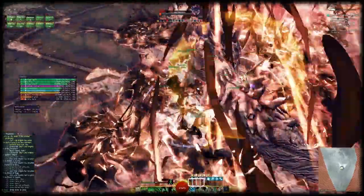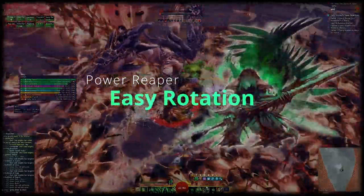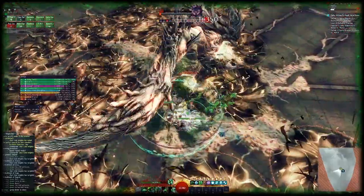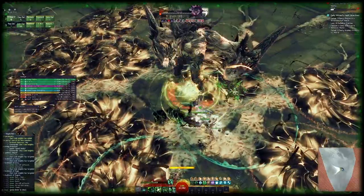Hey guys, it's time for another quick and dirty rotation video. Today's elite spec of choice is Power Reaper. This guide complements the written guide for Reaper I made on the Guild Wars 2 wiki and can be transitioned into a simple yet effective build for open world. I've made a separate video for open world as well — both the links to the written guide and the other video are in the description.